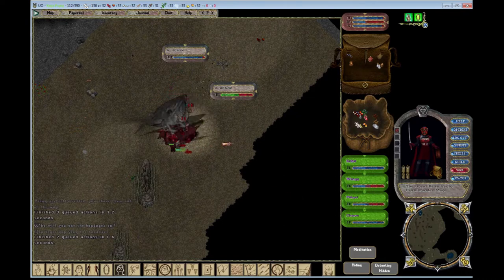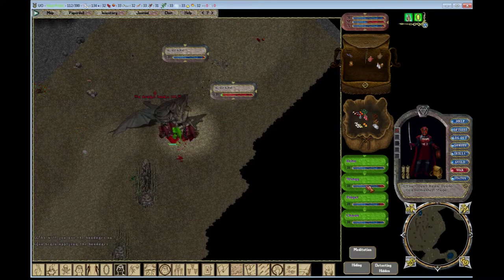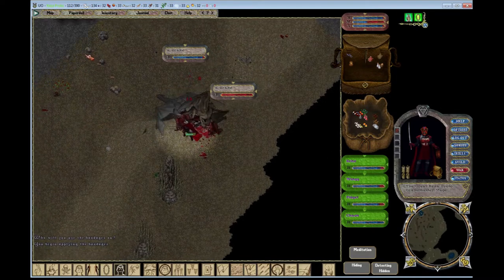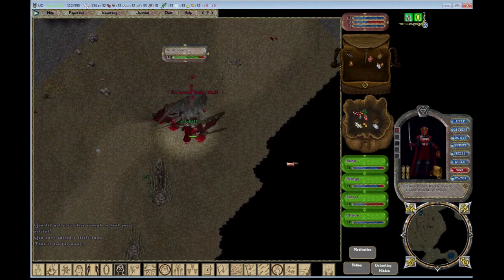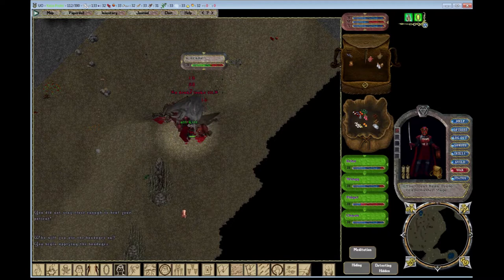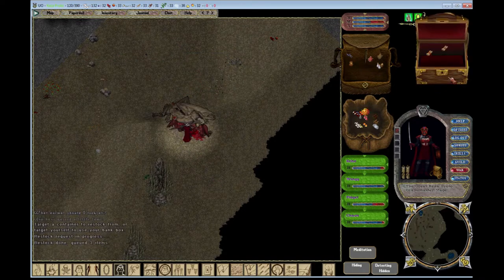There are currently bunnies out and about. So nice that the imps can heal themselves too. Yeah, so this build has no trouble with drakes of course. These ones have gold — just randomly that one monster didn't have gold.